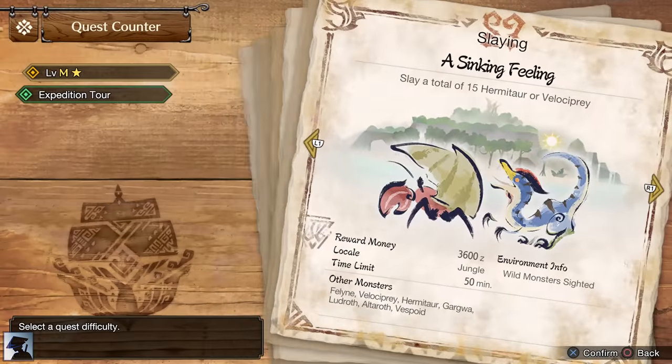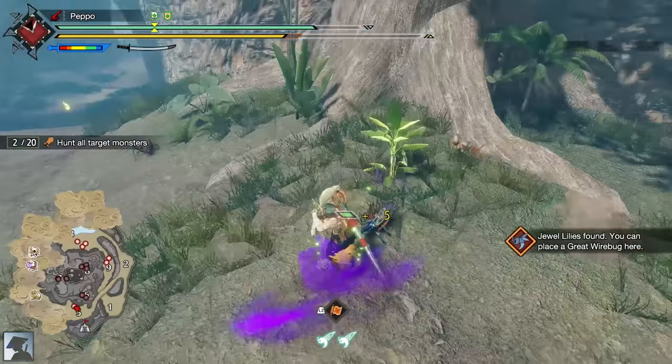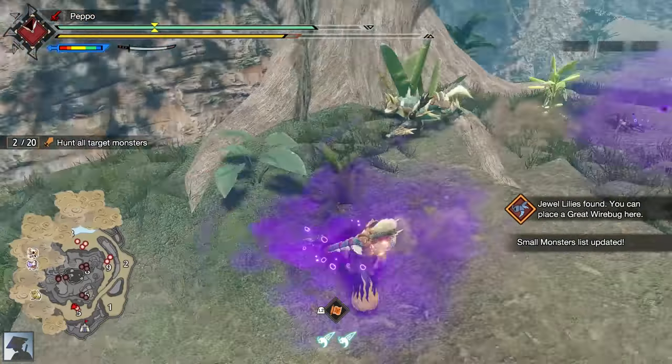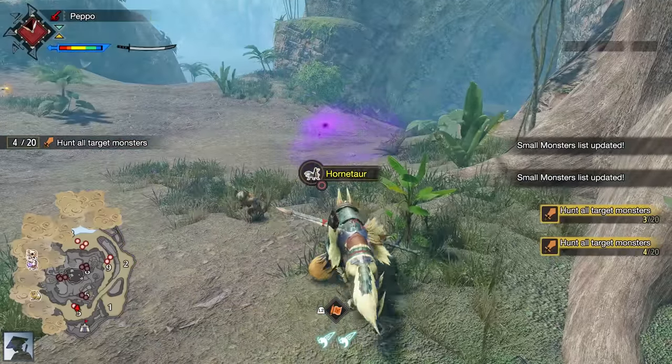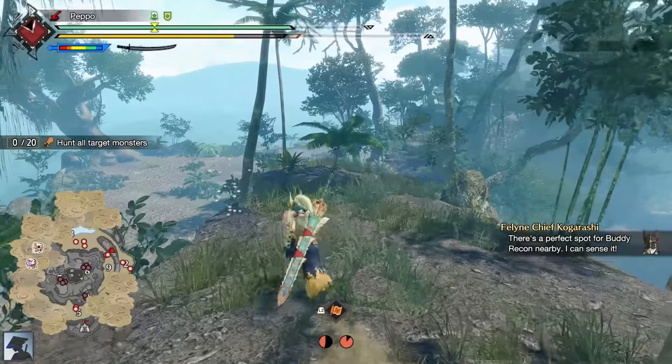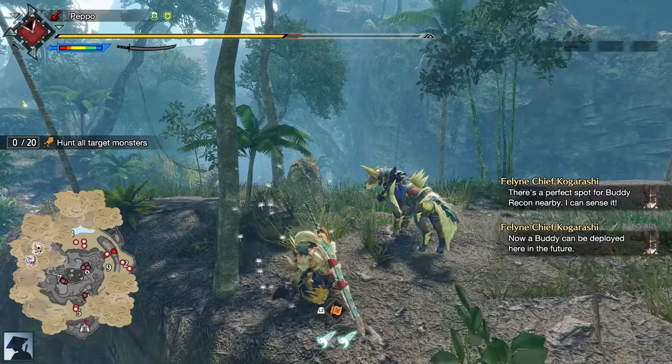The first Master Rank quest you should complete is Bagging Out. I would recommend bringing some poison smoke bombs to be able to carve some Hornetaurs and get extra materials. Such materials will be used to craft our first Master Rank Longsword. During this quest, you should also unlock the second camp and you might even want to unlock the two Buddy Recon points.